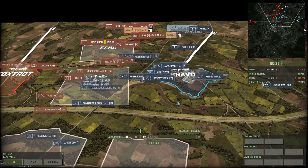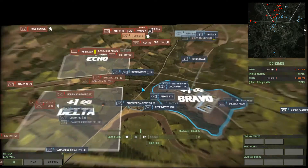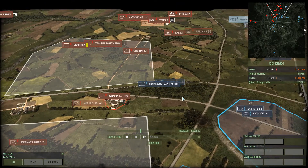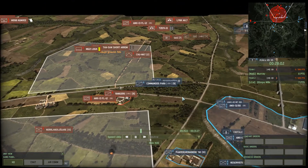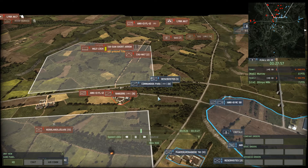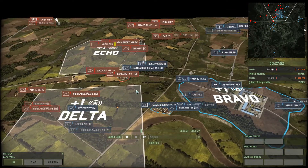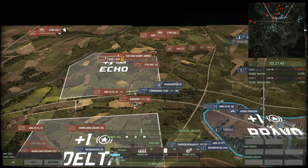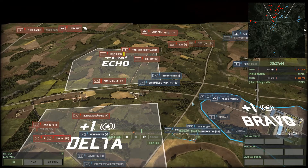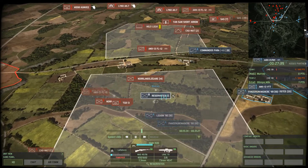So it can oftentimes end up expending a lot of missiles just to take out a single target. Rangers engaging Commando Para. SBS engaging. Once those 1390s get stuck in, those Rangers are going to be in big trouble — that's a lot of HE coming down on them. And the Panther's moving in as well. The 10-SM is moving away from the supply truck — that's the Norwegian one. Interesting. Reserve is just getting wiped out.